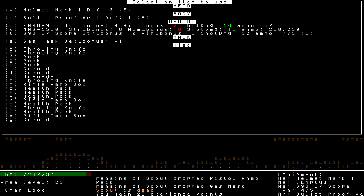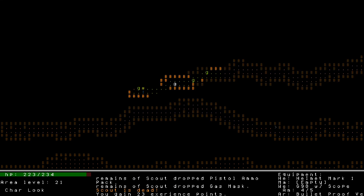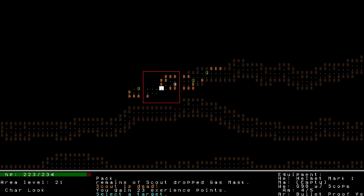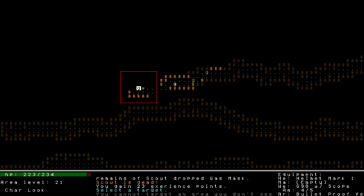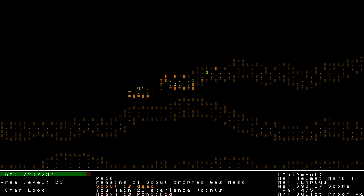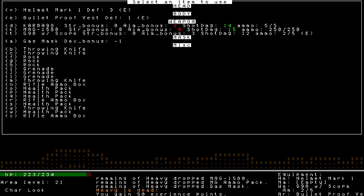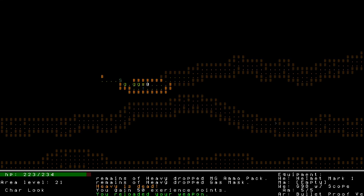There was a heavy there. I'll throw a grenade - the heavy can't move anyway. I killed something - there was a scout back there. The heavy is now panicked from the grenade. Panic isn't completely reliable, but in that instance they ended up not attacking me because they were too busy being panicked. Too bad my grenade didn't go back just a tiny bit further - there were all those enemies there.